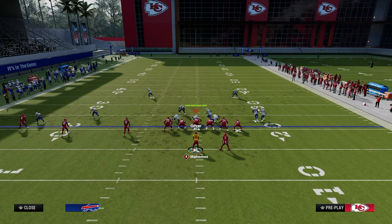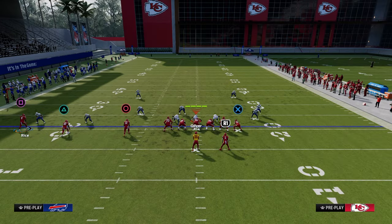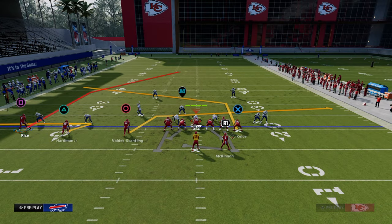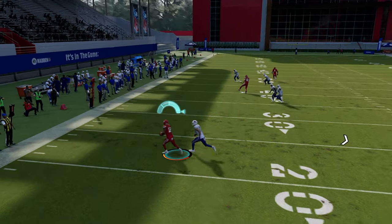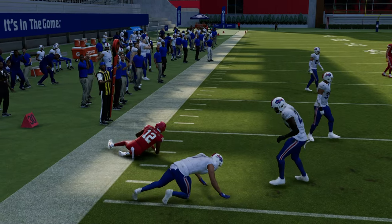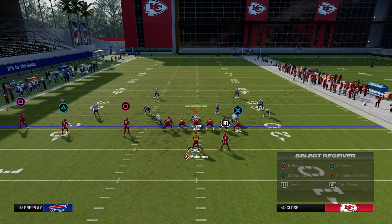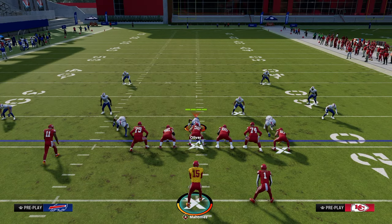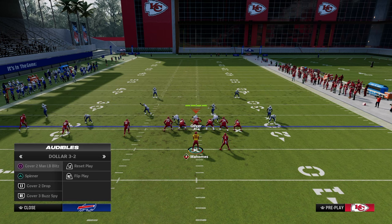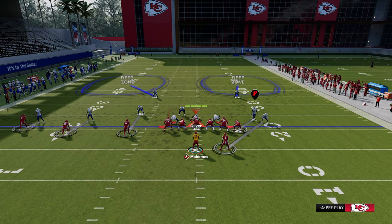Most people playing man coverage will man up that triangle receiver and trust man to guard everything else. That's why the zig goes to the middle trips receiver. The tight end post is also a money route for man coverage — it almost always beats man. If it doesn't, they're probably in cover two man, and that route will take the top off the defense completely. If they're shading underneath to stop the tight end post, the deep shot will be open.